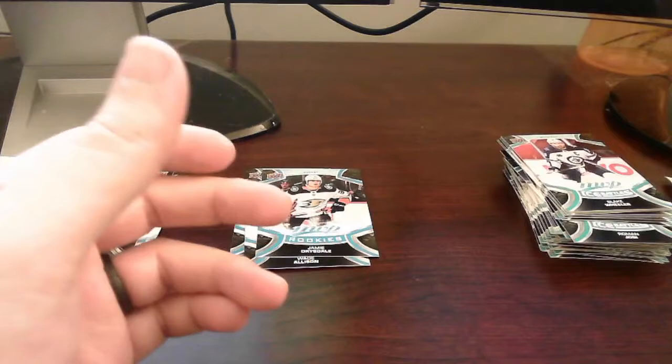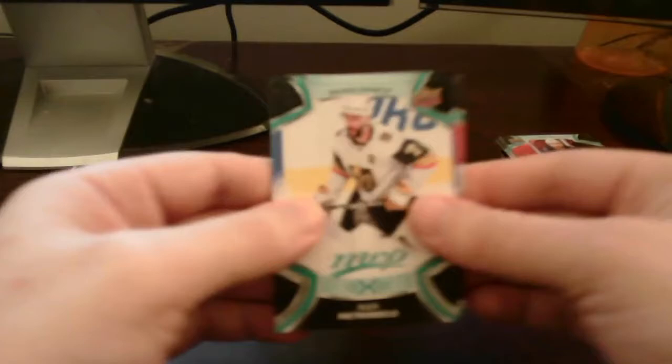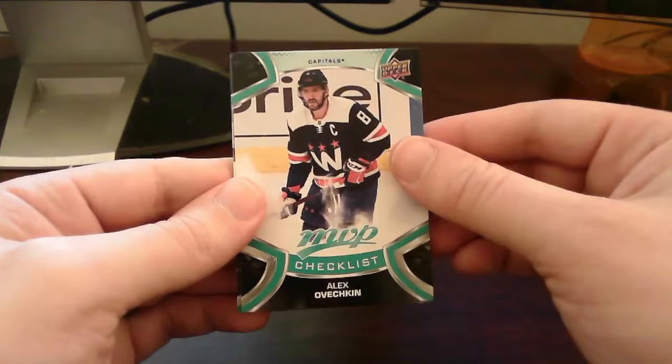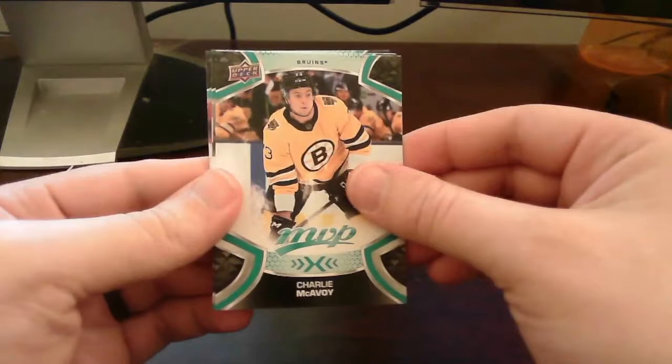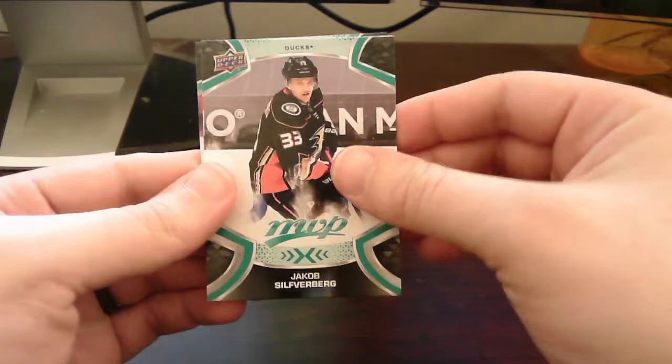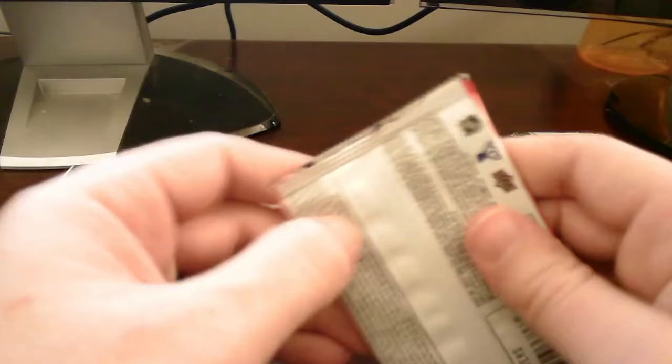Next pack: Pietrangelo again, and an MVP checklist of Alex Ovechkin — very nice, I'll put that off to the side with my personal caps collection. Got Demko, Charlie McAvoy, and a base card of Silberg. Behind that, MVP Ice Battles of Kyle Connor. There's nothing really in there except the ice battles variation and of course the Alex Ovechkin checklist, which was pretty nice to add along with my PC.